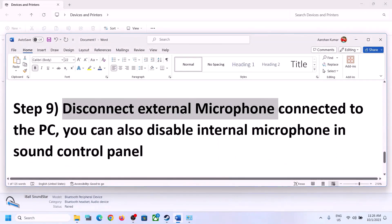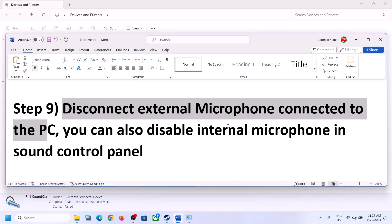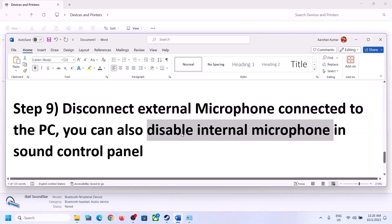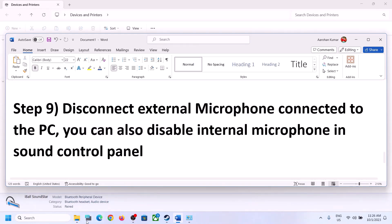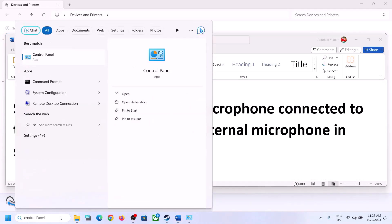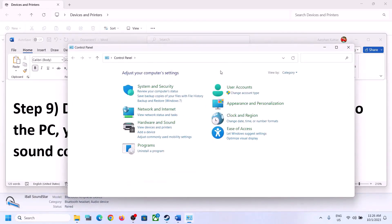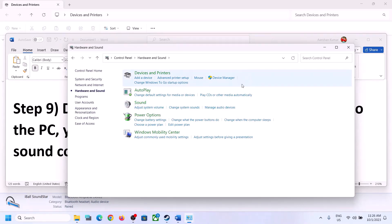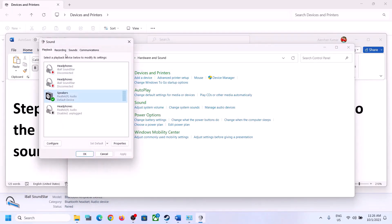The next step is to disconnect any external microphone connected to the computer. If you are not using a microphone in the game, disconnect the external microphone. You can also disable the internal microphone via Sound Control Panel — type Control Panel in the Windows search box, but only do this if you are not going to use the microphone.